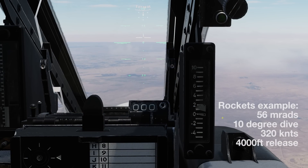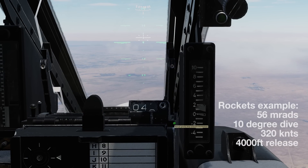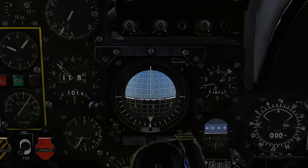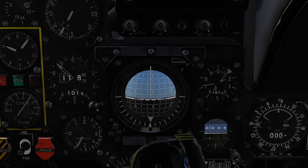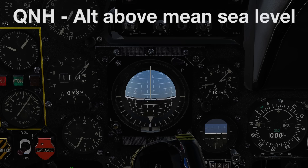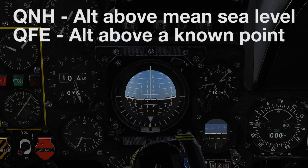We can set our reticule depression by rotating the small dial on the right of the counter, so that it matches that of our release table. The CE does not feature a radio altimeter, so we've got to configure our barometric altimeter to give us height over target. By default, our aircraft is set up to display the altitude above mean sea level, known as QNH.